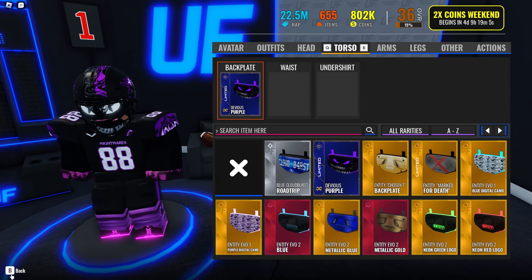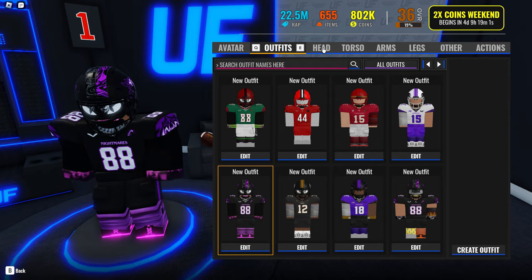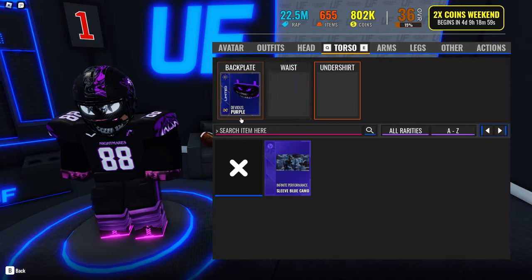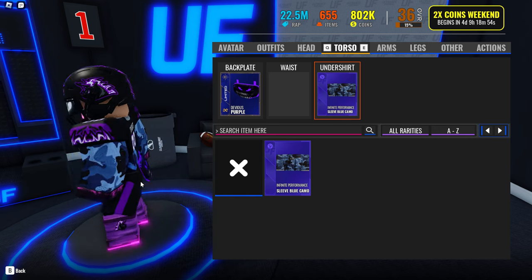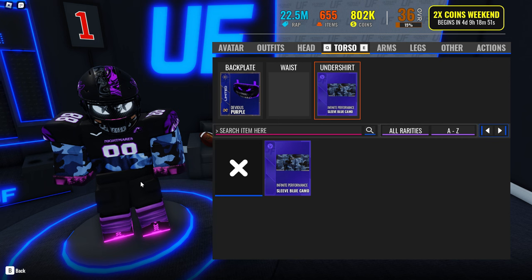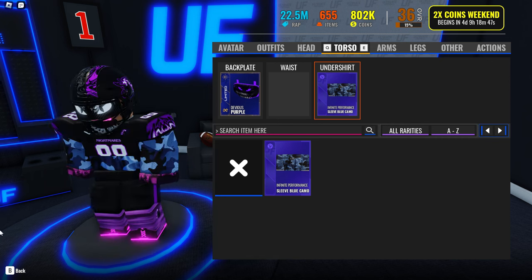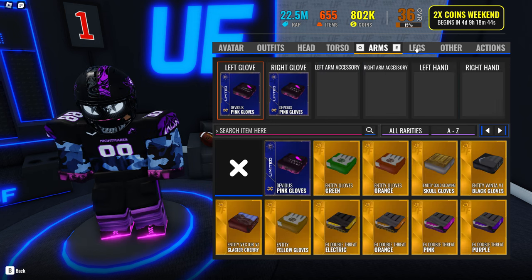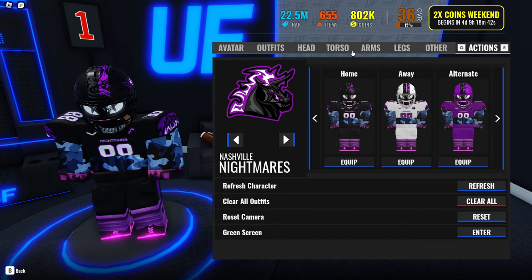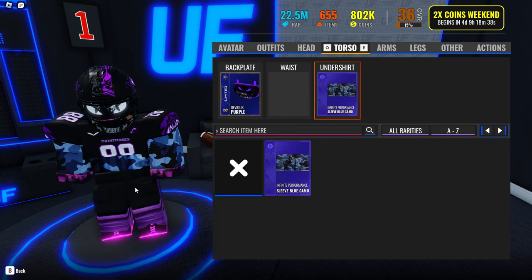When you go to locker fit in-game during gameplay, you can't really do shirtless for some reason. Here's the undershirt right here — it's called Infinity Performance Sleeve Blue Camo, and it basically covers your sleeves and your torso. I've been trying to figure out how to add shirtless but it won't let me, so I'm guessing this is all you can really do — an undershirt.